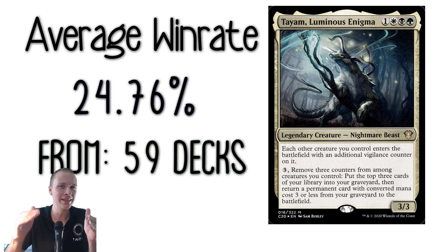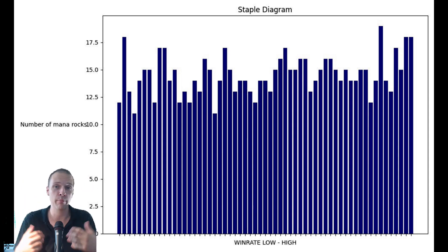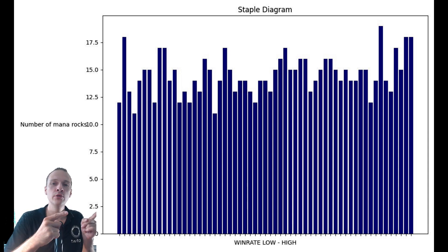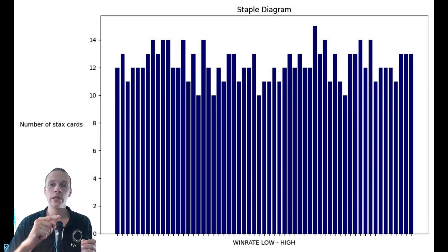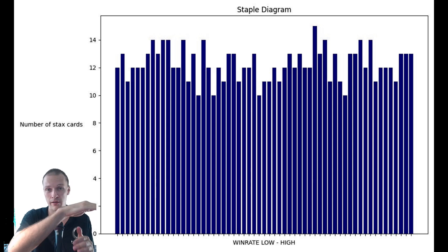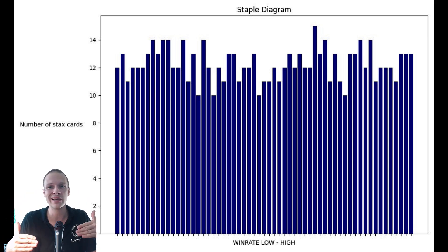We can go a little bit deeper than that. What you see on this graph is the number of ramp cards that every single TIEM deck actually plays. Every blue staple, as you're watching on the diagram, is an individual deck. The higher the staple goes, the more ramp cards they actually include. And as you can see, they are all very similar. Same thing if we look at the amount of stacks cards — the staples are basically almost on equilibrium among each deck, give or take. Some have a tiny bit more and some have a tiny bit less, but in general they have about the same amount.